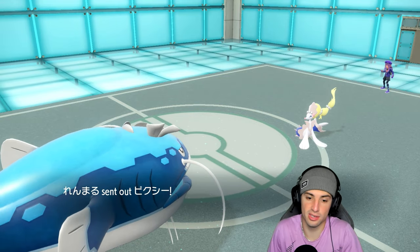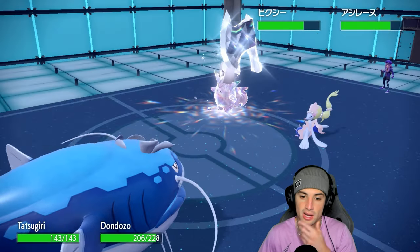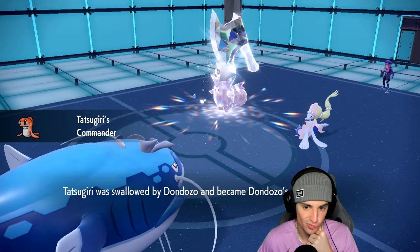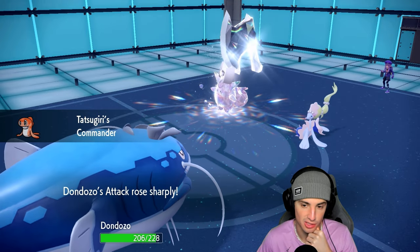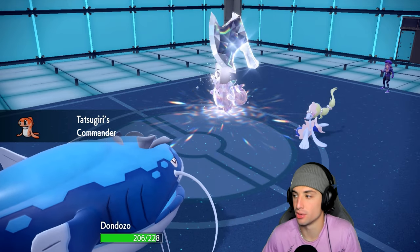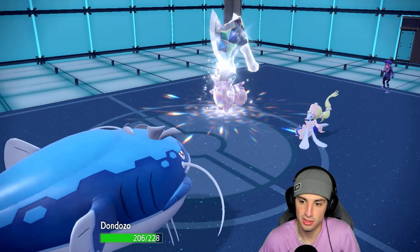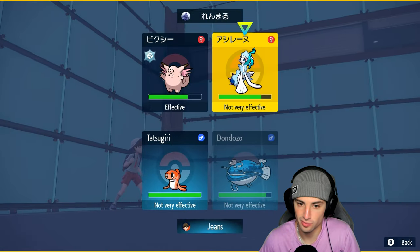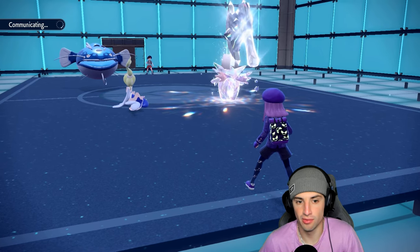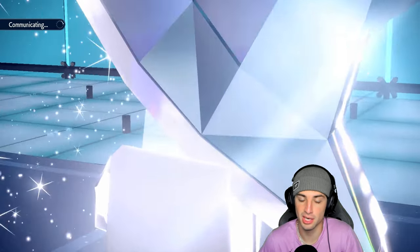I bring out Tatsugiri — they throw back out Clefable. Moonblast can fly but we are at plus two. I think we just Wave Crash this Clefable slot — makes the most sense. I'm just hoping it KOs but Clefable is a little bulky. This Primarina is looking scary and I can't really do much to it. Going for Wave Crash into Clefable.